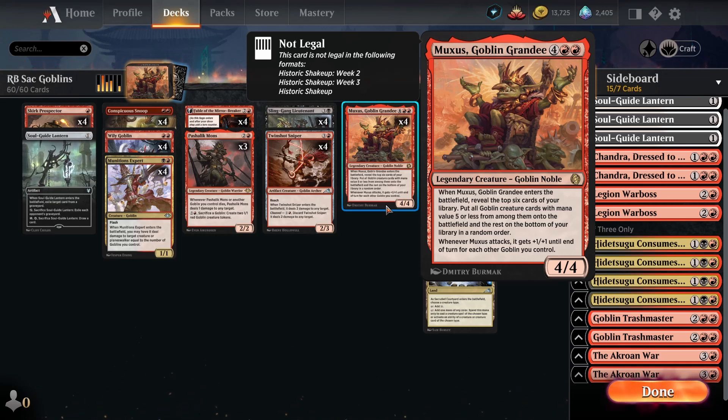The old-school style of Goblins decks trying to win with haste creatures like Chieftain, Warchief, and Krenko just doesn't cut it anymore. I've been experimenting with other ideas, and this deck built around sacrifice synergies has felt way better. The real strength of this particular deck is first of all it has way better interaction than the other Goblins deck, which means it can keep up with the other very proactive decks in the format.